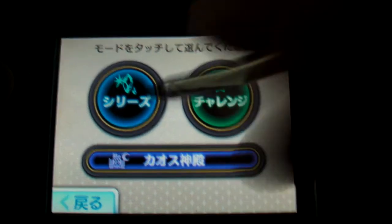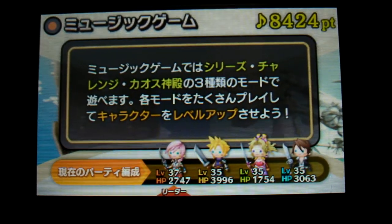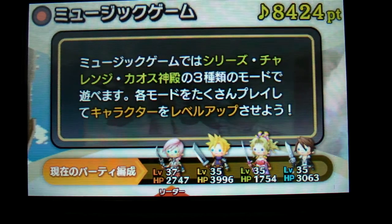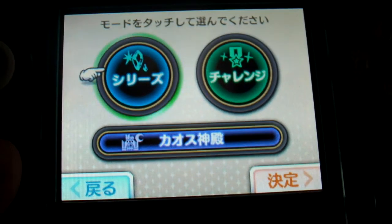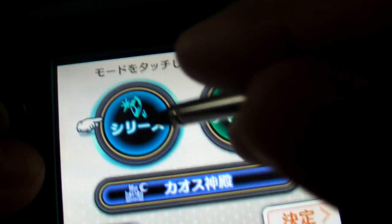In music game you can choose Series, Challenge, or even Chaos. On the top screen it will show you the characters that you have. I'm going to turn the music down a bit so it doesn't override my voice. Let's go to Series — this is like the main part of the game.